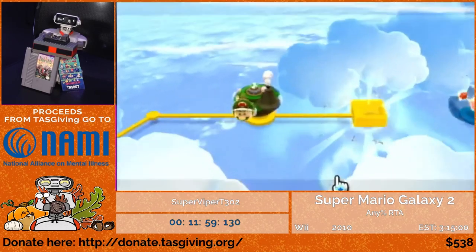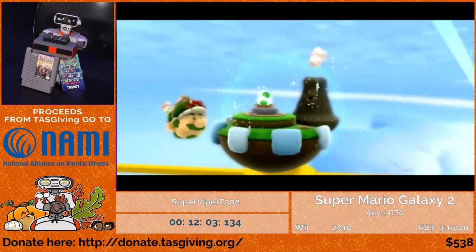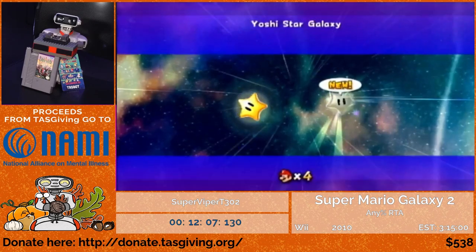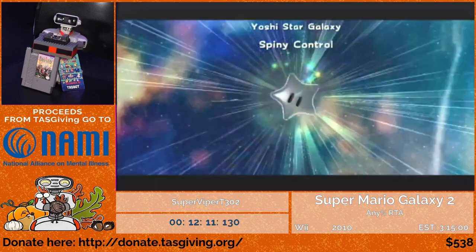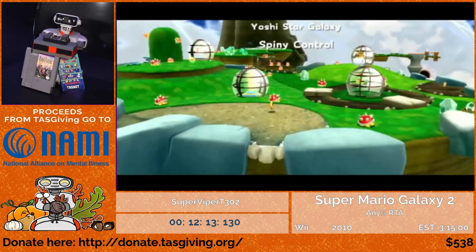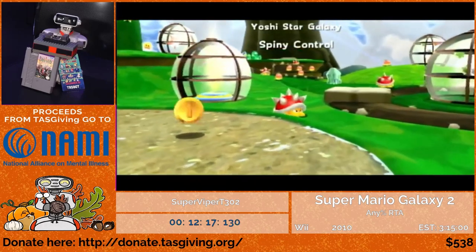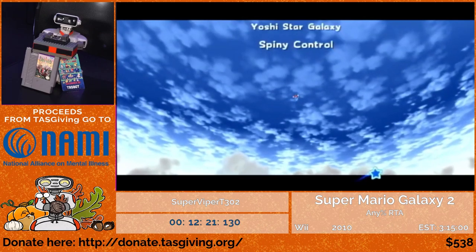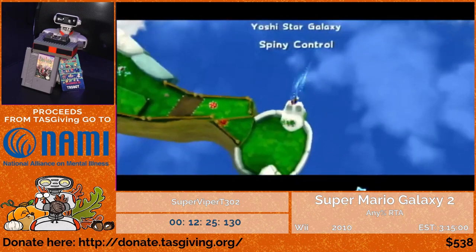Yoshi Star 2 has another infinite flutter skip. In Yoshi Star 1, I always skipped one planet saving about 20 seconds. In Yoshi Star 2, I'm basically skipping the entire level — this flutter saves close to a minute. It's not as finicky as the last one, but there's a really weird camera change midway through that I have to be mindful of. Infinite fluttering is mostly a matter of getting the rhythm down and knowing what angles you need to hold for the various skips.